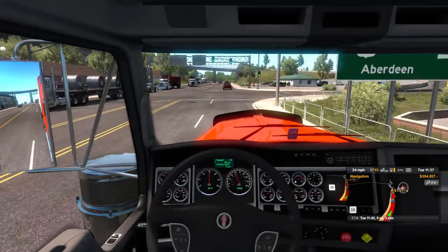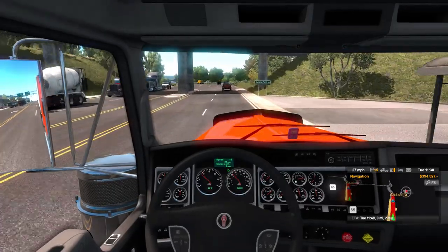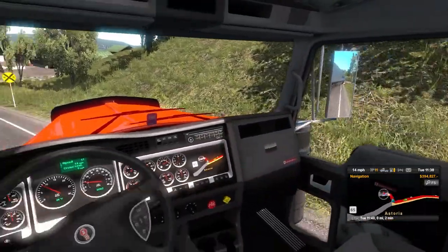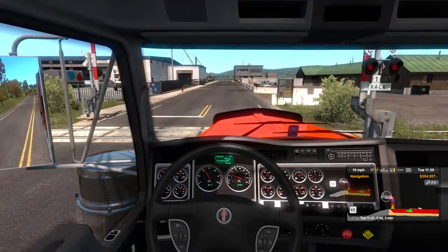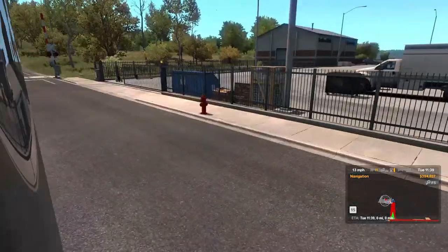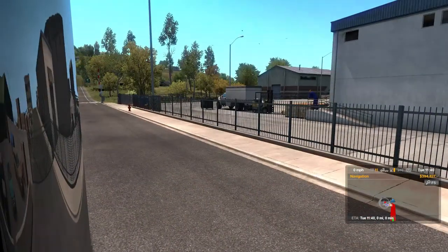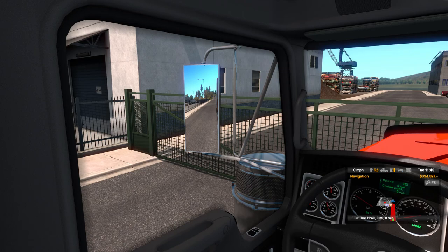Big trailer coming through. Got a rail yard here. We'll turn on our four-ways — you should be expecting us, dear sir. Looks like our drop-off is right back there, so we'll have to work our way through the port. Did we miss our turn? Yeah, we missed our turn. A little bit of excitement in this episode — let's go ahead and reverse up as straight as we possibly can here.